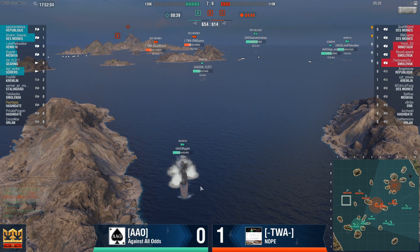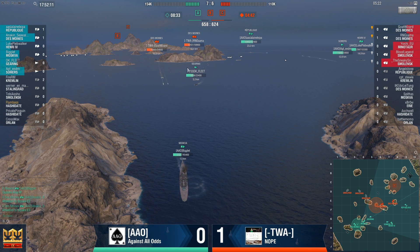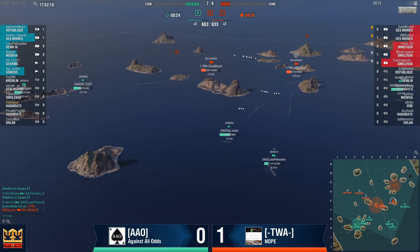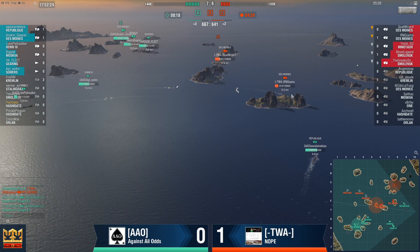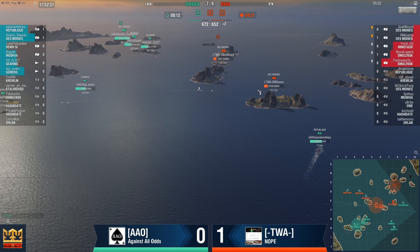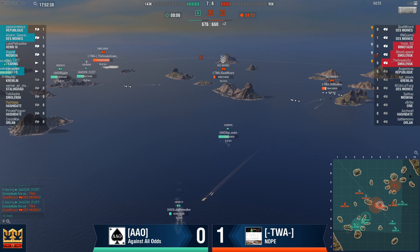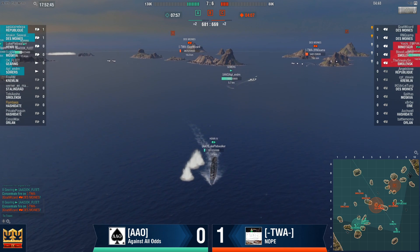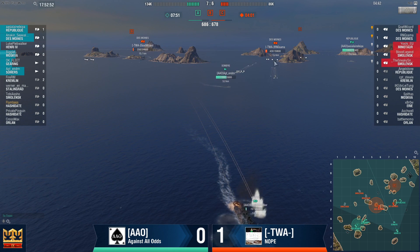Des Moines is taking a lot of beating from cross shots between the Moskwa and Republique over there. If they can bring Des Moines down and put a cruiser into B, that would not be a bad idea. However, I think AAO is going for kills, which is the proper thing to do right now. Republique is going all in against Des Moines — it's just a matter of time. They're going to be down to two Smolensks and a Mino. Can they pull some crucial kills before they lose these two Des Moines? Can AAO actually take this game from TWA, forcing a third match? It's just a matter of 30 seconds or two minutes.